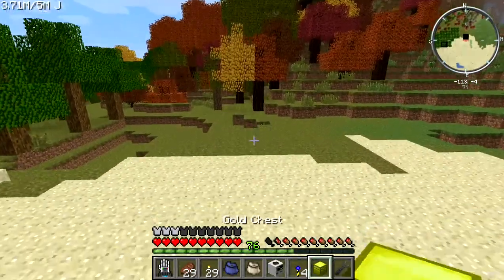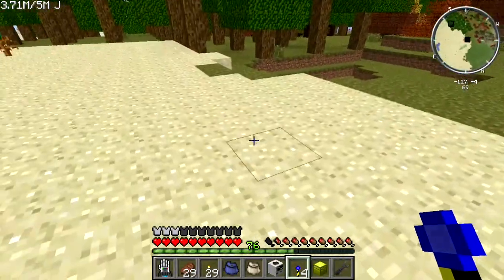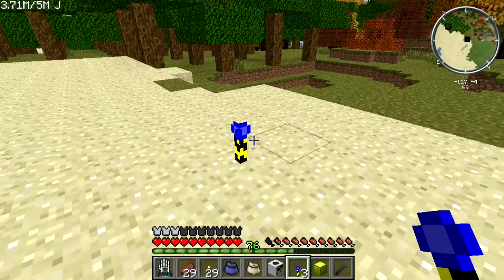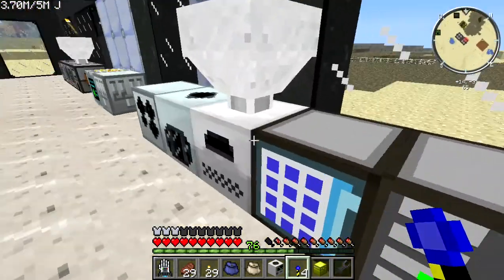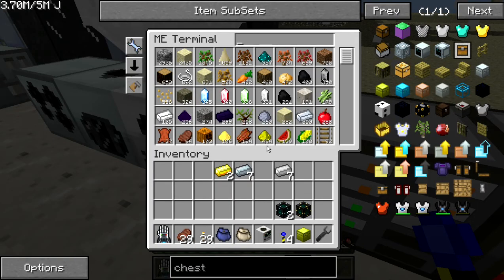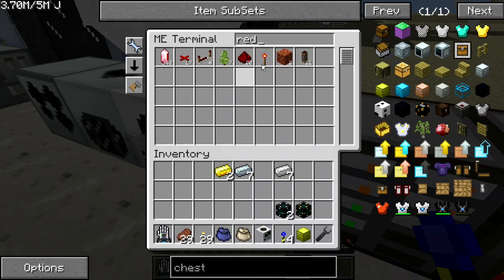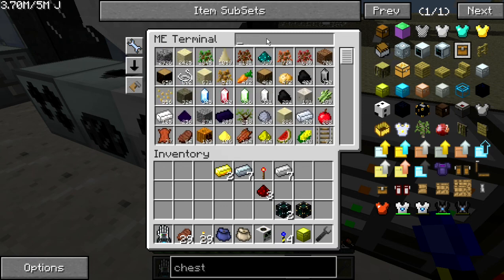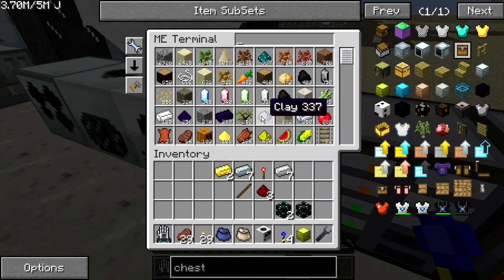First thing you want to do is place your landmarks — place your first one. You're also going to want redstone torches and sticks to make them.